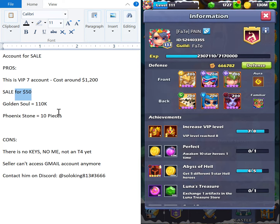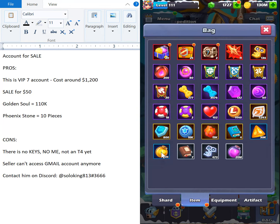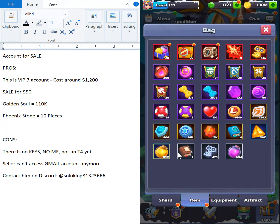Let's go with the pros first. As you know, VIP 7 or 8 means you never have a problem with golden soul — something a lot of people struggle with. My VIP 0 account always has that problem and I have to buy golden soul every single day. Also, Phoenix stones are at 11, which is pretty good — normally getting five copies of Phoenix stones costs around a hundred bucks.